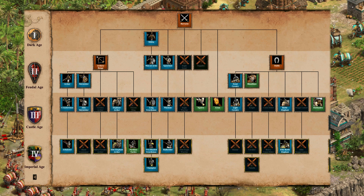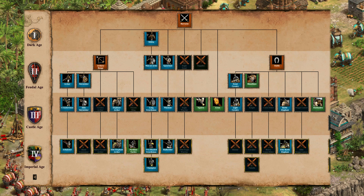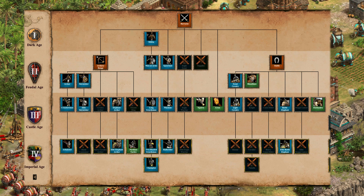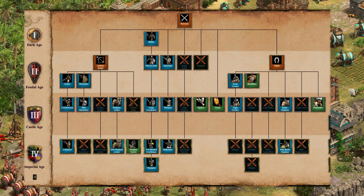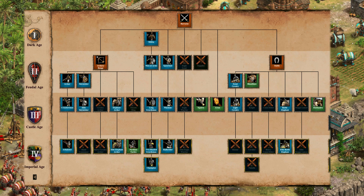Looking at the Bengali tech tree: in the archery range they get up to Arbalester but only elite skirmisher, no hand cannoneers, and no cavalry archers. However, they do get the elephant archer from the archery range — previously only available to the Indians from the castle — which is really interesting. They don't get thumb ring but they do get Parthian tactics.